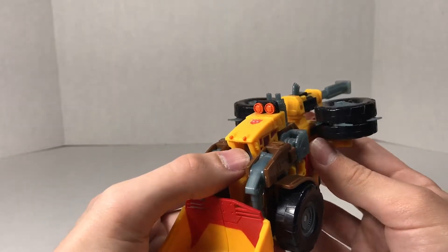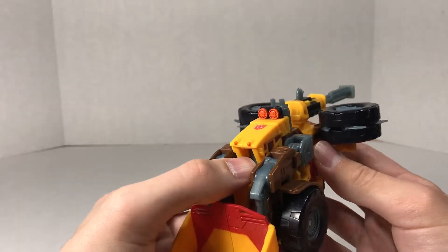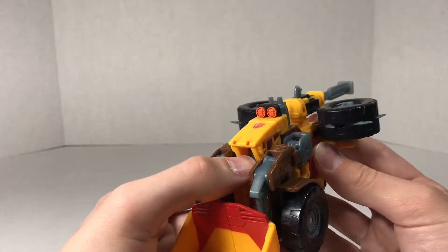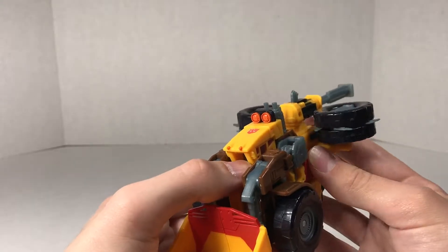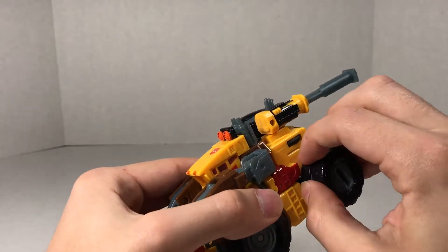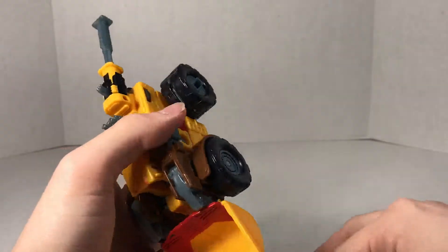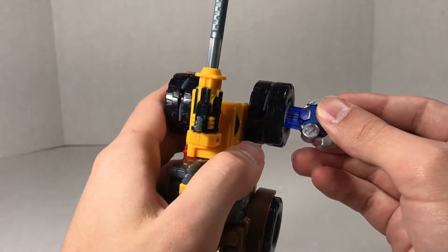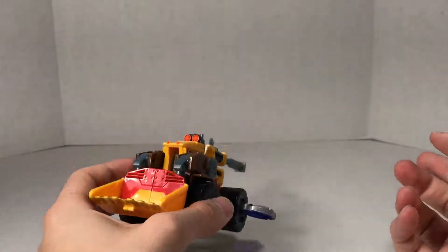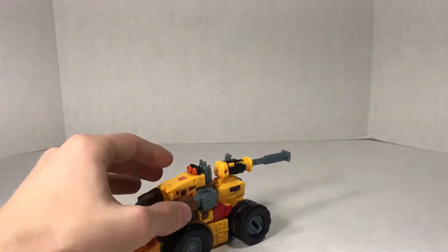So you got an excavating front-end loader with a jackhammer in the back, using spinning buzz saws to get through his enemies. He didn't use this in the show that often in this form - he mainly used it in his robot form. And then you can just fold everything back in. If you really want to store the Cyberkey on him, since plugging the key in doesn't actually activate anything, you can just store it in the wheel and he'll just roll.